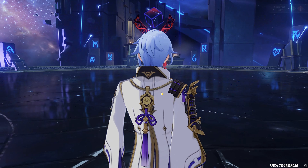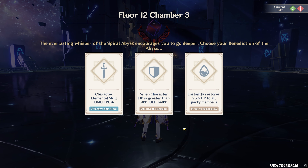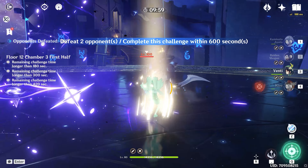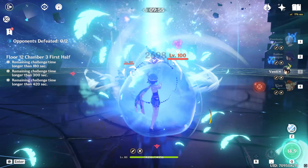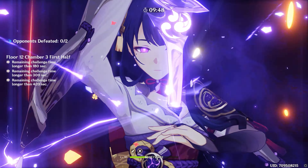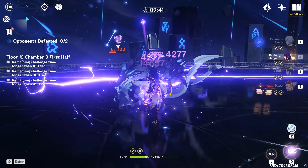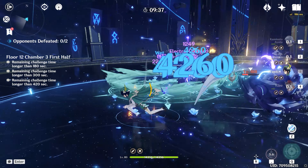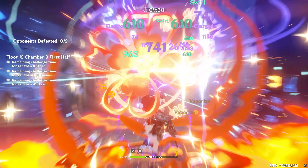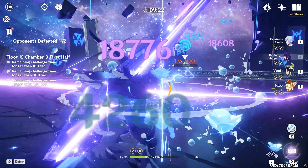This is a perfectly viable F2P team — it's not unreasonable to expect that someone who's been playing since day one can have a team like this. A lot of people have been running Morgana with Venti, Mona, and Ganyu — that's already three five-stars — so the number of five-stars doesn't really matter anymore. In a year or two everything we're discussing will still be relevant and characters will get stronger. Here I'm messing around with the Vishaps — one fun thing you can do is knock them off their feet with Klee and they'll fly up in the sky. Do take note of the time, about 9:20.